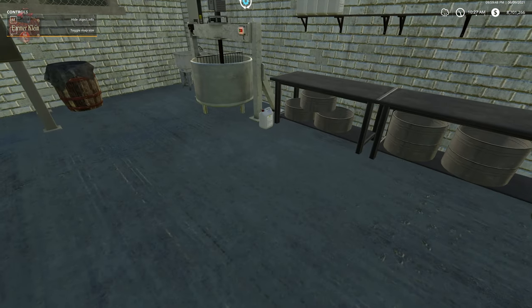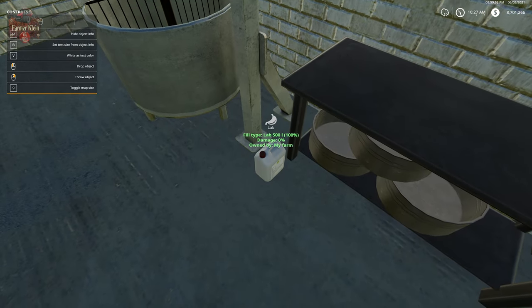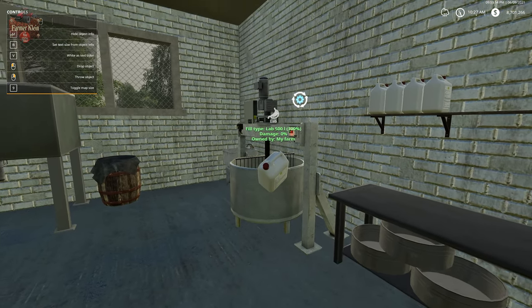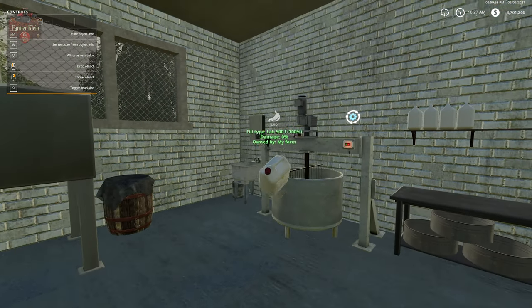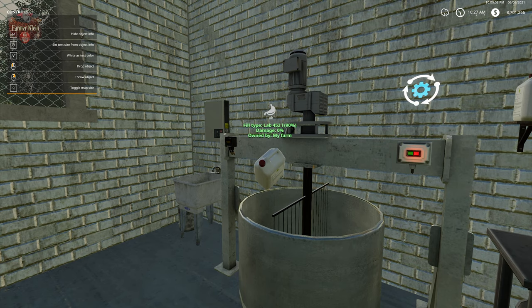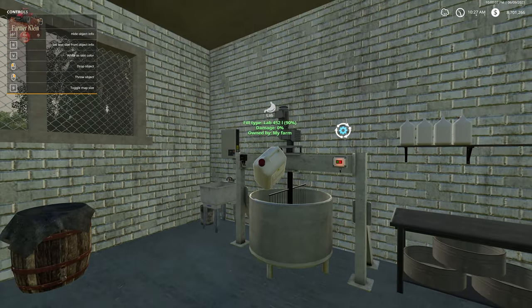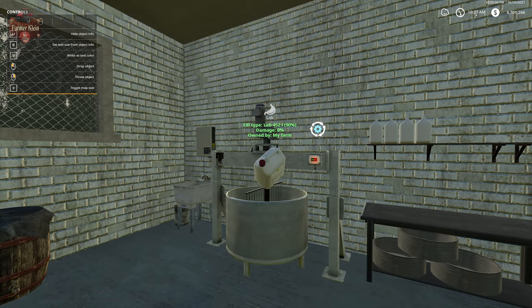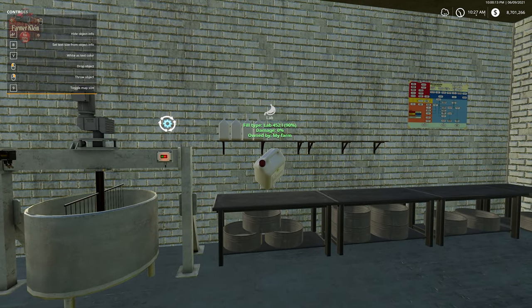To make our cheese, we're going to take our enzyme and put it into the cheese making machine. Our fill level has reduced to 452 liters — basically 10%. That's all we need: just a little bit of enzyme per load.